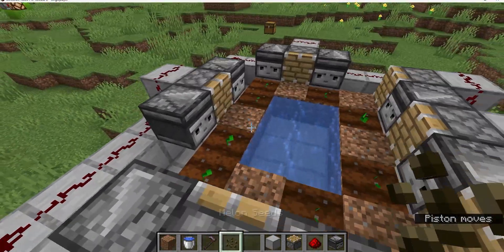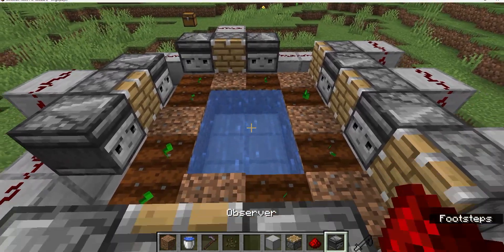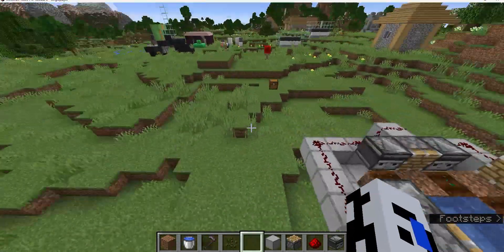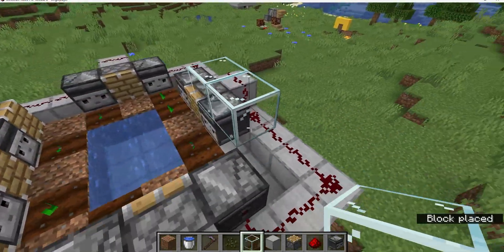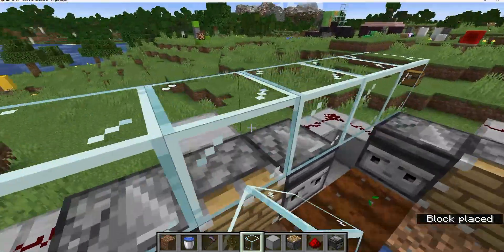Then add redstone dust along all of it. Now, if it updates, all the pistons will fire and break any melons that have been placed. And that's how you make a melon farm. You can optionally cover it with glass — I like to do that because it makes it look a little bit sleeker. So you can just fill in all the blocks.